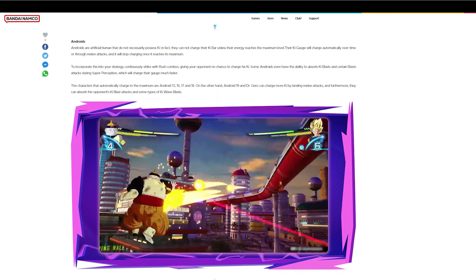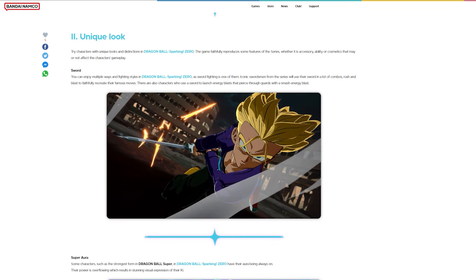Unique looks — the game faithfully reproduces some features of the series, whether it's accessories, abilities, or cosmetics that may or may not affect the character's gameplay. Characters with a sword: you can enjoy multiple fighting styles in Dragon Ball Sparking Zero, and sword fighting is one of them. Iconic swordsmen from the series will use their sword in combos, rushes, and blasts to faithfully recreate their famous moves. There are also characters who use a sword to launch energy blasts that pierce through guard with a smash energy blast.